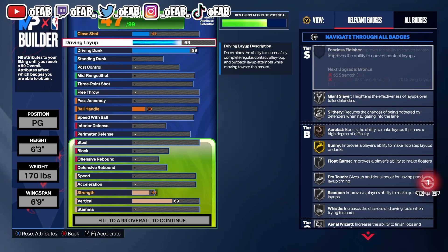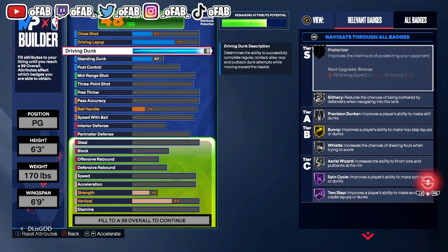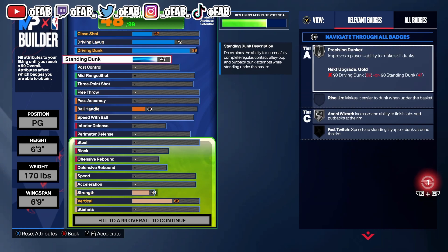What's really broken about this build is the 47 standing dunk. Standing dunks are broken in this game — with 47 standing dunk you get good stand dunk animations all the time, which is really overpowered. At 89 driving dunk you get back scratcher dunks, back scratcher off ones, contact dunks, and all the good dunk packages. He even gets standing dunks consistently with just 47.